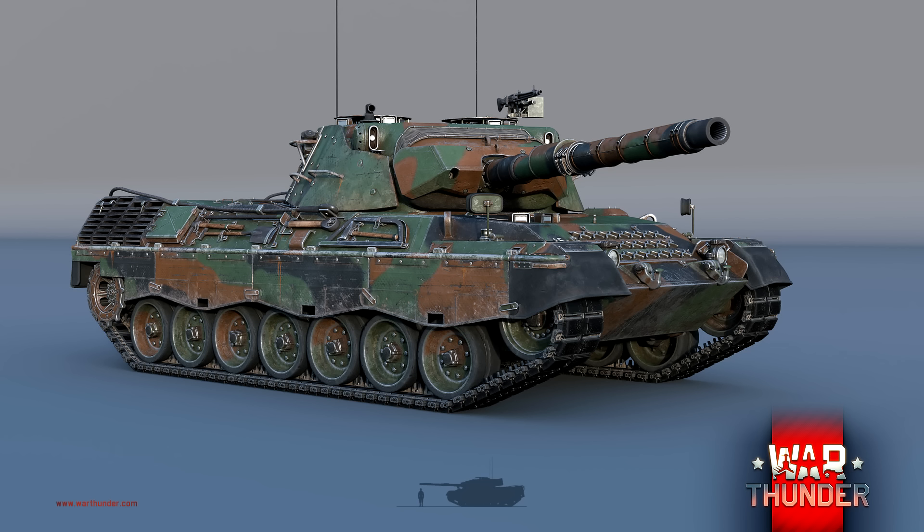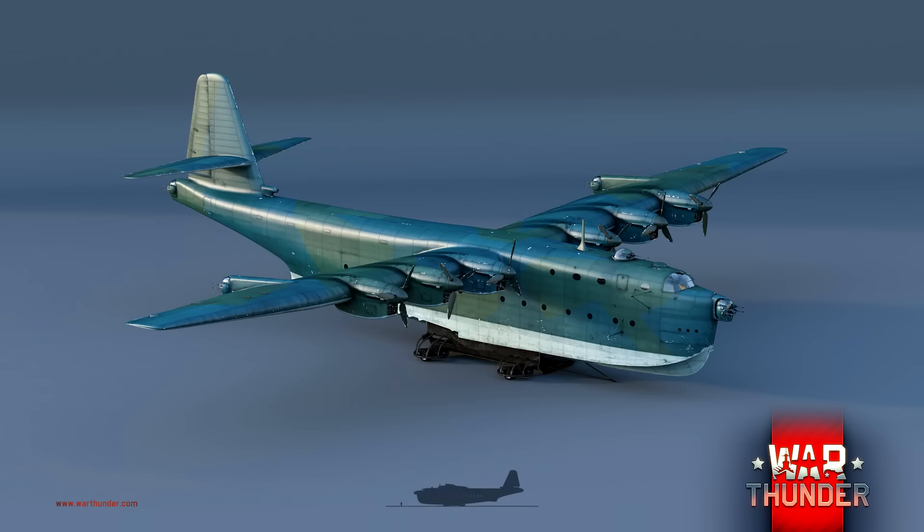C'était le dernier char dont je voulais vous parler. On va pouvoir enchaîner sur le nouvel avion : le BV238. C'est tout simplement un avion premium — c'est vraiment dommage, mais c'est un gros bombardier. Il est indiqué dans le devlog que c'est un appareil qui pourrait être capable de dépasser le B-29 Super Fortress ou le H6K. On peut voir qu'il y a déjà 4 canons frontaux, une tourelle au-dessus, 2 tourelles derrière dans les ailes, et une autre tourelle dans la queue. Il y a peut-être une tourelle en dessous aussi.